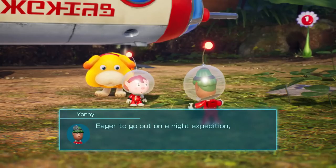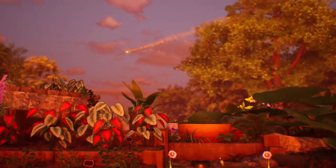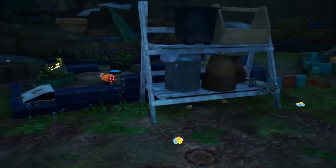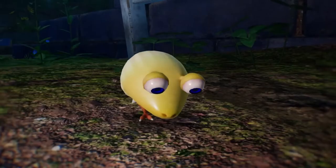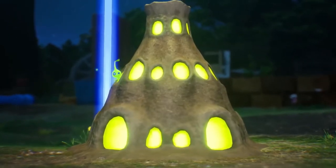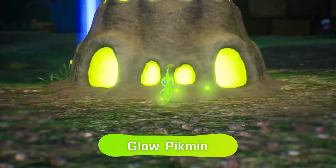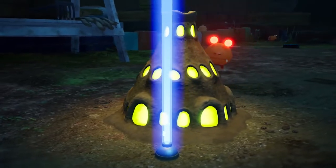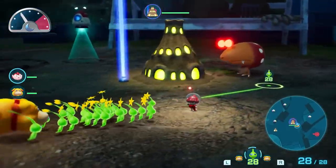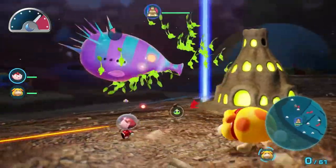In a first for the Pikmin series, you can set out for night expeditions. But there's just one little thing — nighttime sends creatures into a frenzy, so stay alert! Luckily, the new glow Pikmin, which appear at night, can help you navigate the dark. Harvest valuable glow sap from mounds known as luminols. Creatures will also be after the glow sap, so use your glow Pikmin to drive them back and protect the luminols from harm.